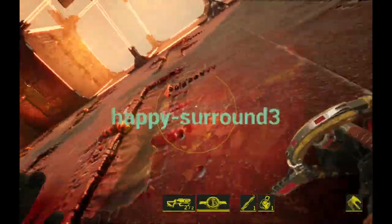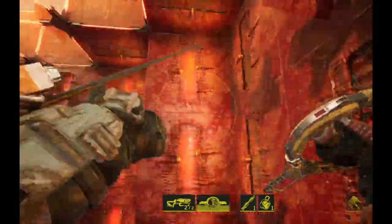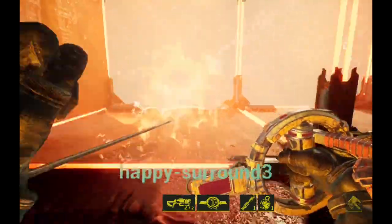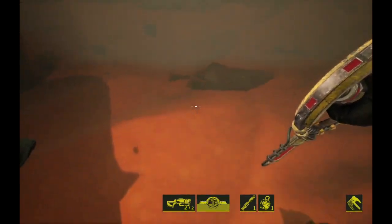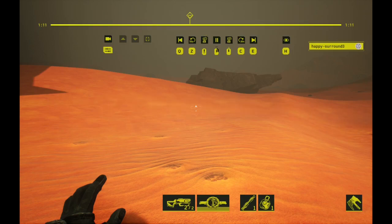He manages to climb the wall there, still avoiding all fire. Just misses his chance with the arc barrier. As you can see, it's not easy even when you use an arc barrier. He does manage to jump out and make it. We'll just check the time he got in the end there — that was 1 minute 11 seconds, so nice job, Happy Surround, for making it the second time.